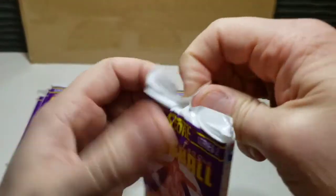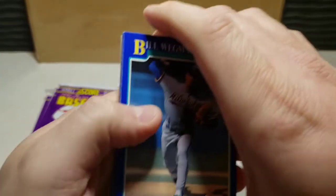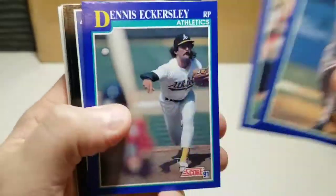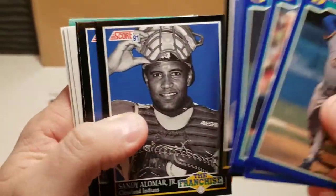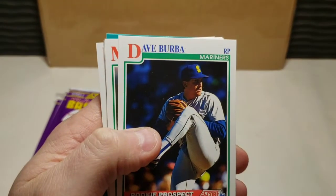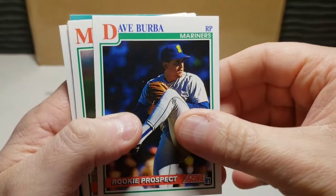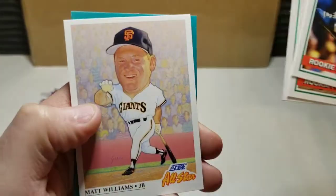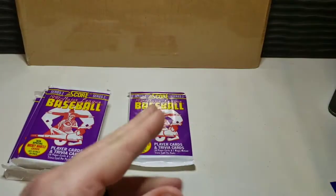Pack five of nine, heading through the rip here. Dennis Eckersley, hall of famer, Greg Olson, Dave Justice, Alomar Jr., Robin Yount, Ricky Henderson — loving those Franchise cards, the black and white look is pretty awesome stuff. Rookie prospects, the fathead of Matt Williams, and ending with a Jose Rijo.